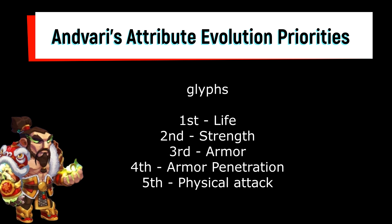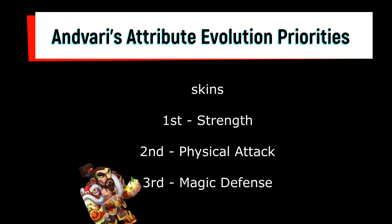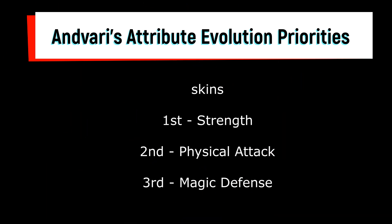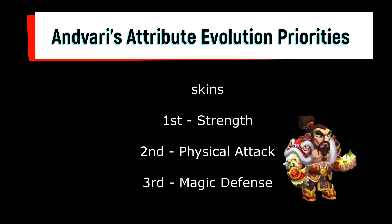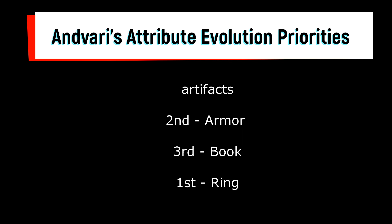During displacement caused by wind hydra. Attribute evolution priorities — glyphs: first life, second strength, third armor, fourth armor penetration, fifth physical attack. Skins: first strength, second physical attack, third magic defense. Artifacts: first ring, second armor, third book.